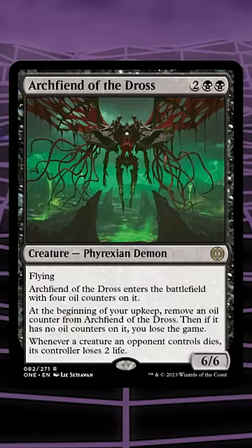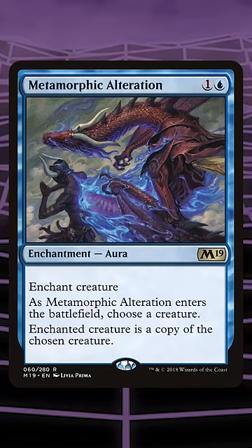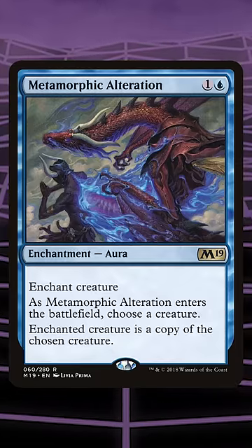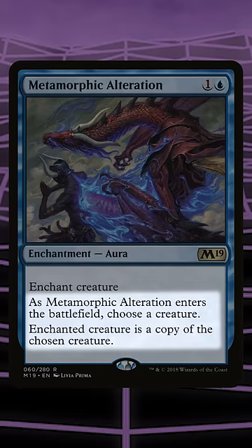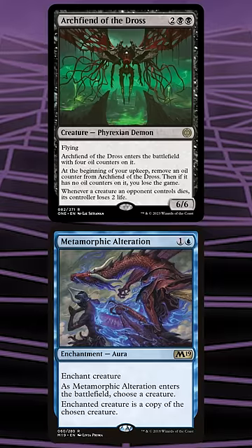Once we get Archfiend on the battlefield, our goal is simple. Play the aura Metamorphic Alteration on one of our opponent's creatures. When Alteration enters the battlefield, it turns the enchanted creature into a copy of a creature of our choice, so we choose Archfiend of Dross.